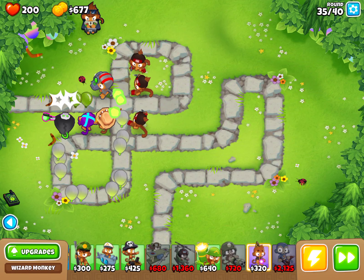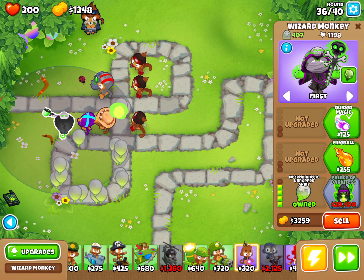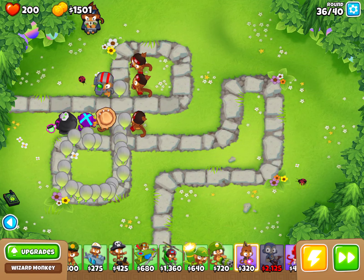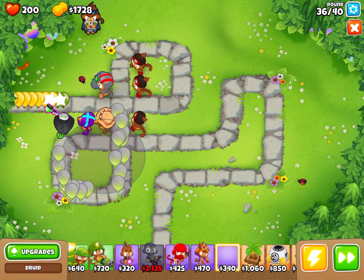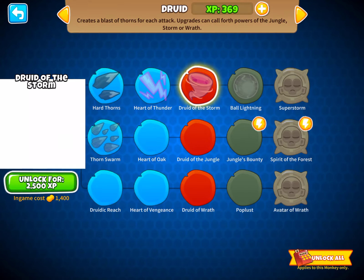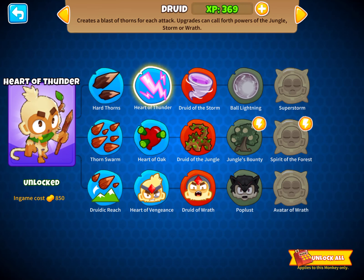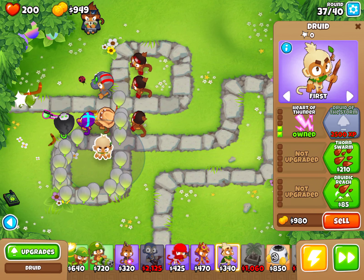You might want to get Prince of Darkness, but I'm not going to take it because my aim is not to get any tier 5s in this game. Now I'm going to get a Druid, even though I don't have many upgrades for it. I'm going to get Heart of Thunder. Got it, because it was so easy.